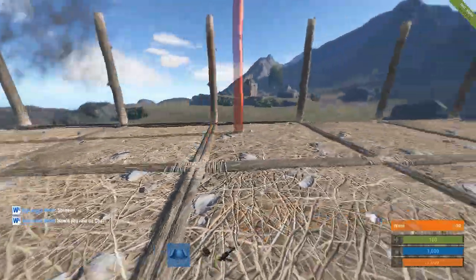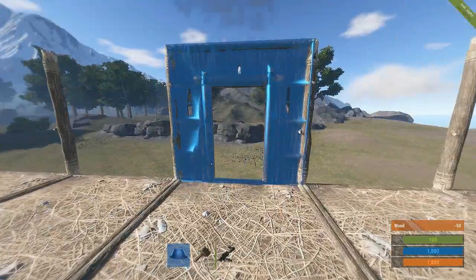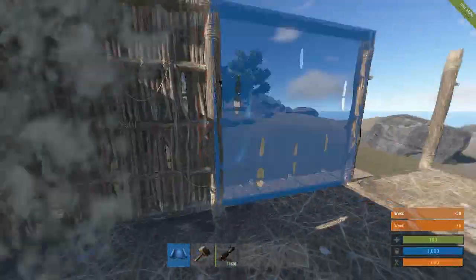Now just start filling this top level up with pillars. For our doorways on the top level, we're going to be using the airlock method today — place them like so — and now we're just going to start putting our walls all around the outside.